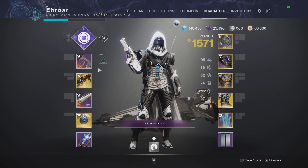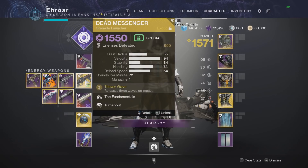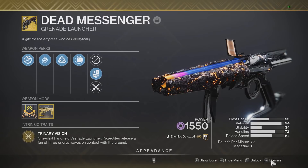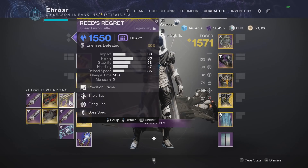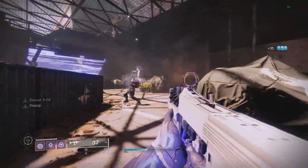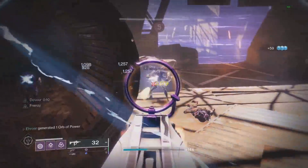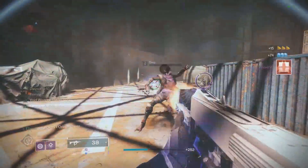Moving on to number four is my Dead Messenger loadout. I usually run the Submission — the raid SMG — though you can use whatever primary you want in your kinetic slot. The Dead Messenger is great for add clear first of all, and for match game content because you can use all three elements. I also have an auto-loading rocket or a linear fusion of choice. The Dead Messenger is one of the best add-clear weapons in the game, and on the void version you can still take advantage of all your Void 3.0 builds and volatile rounds.